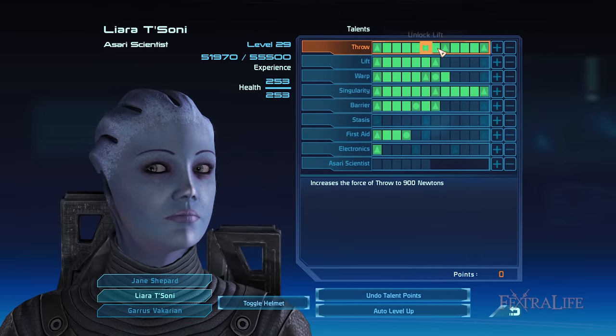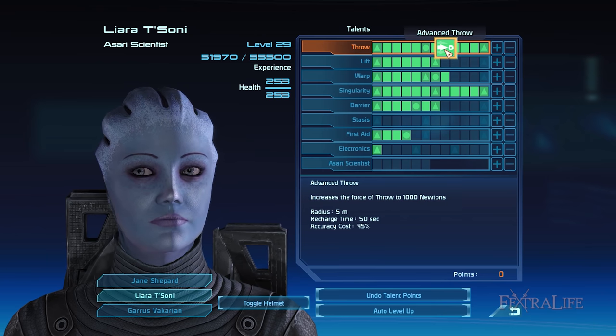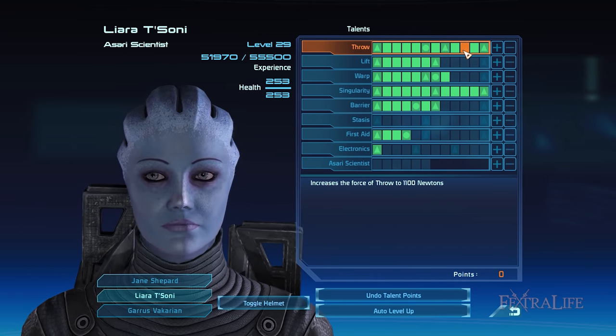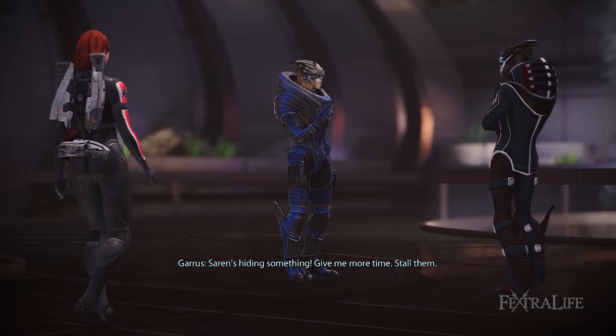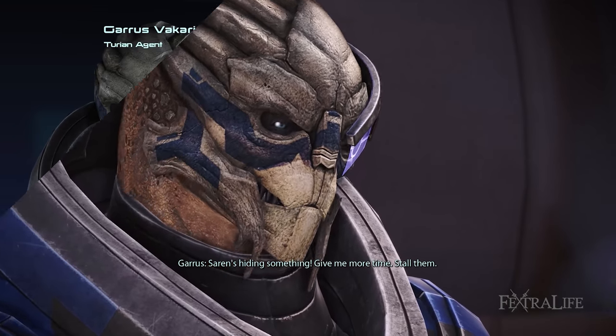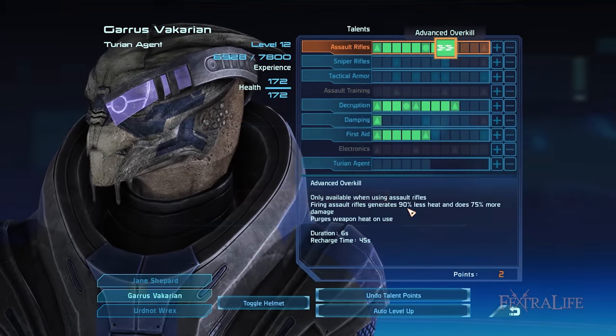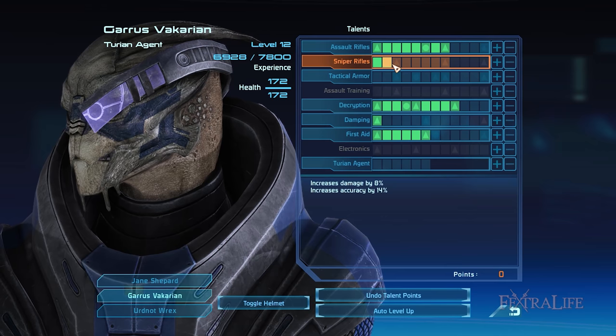She also has the Overload ability which damages a large portion of the enemy's shields. In order to balance your need for additional firepower, you'll need a durable combat and tech specialist like Garrus. You can recruit him after completing the Citadel Garrus mission. Garrus has tech abilities such as Sabotage, Overload, and Dampening which overheat weapons, directly damage shields, and disable enemies from using their tech and biotic abilities.